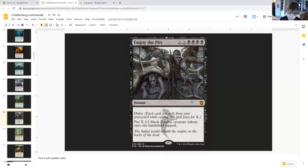Empty the Pits costs double X quadruple black instant with delve — each card you exile from your graveyard while casting this spell pays for one generic. Create X two-two black zombie creature tokens tapped and attacking. So if you have stuff dying, a lot of cards in your graveyard, someone milling you, or just a lot of mana, Empty the Pits can still be good — it can help you create a lot of tokens in the late game.